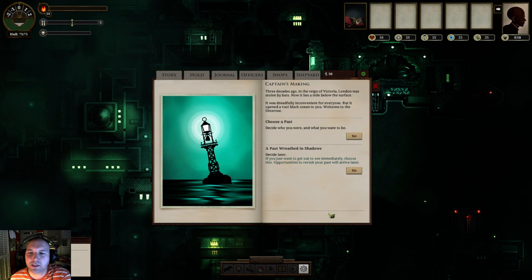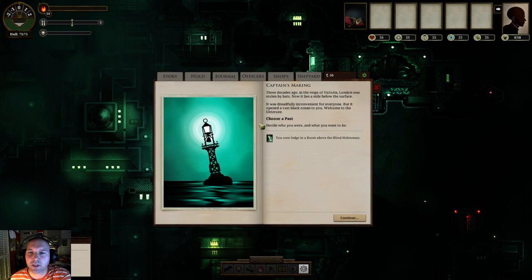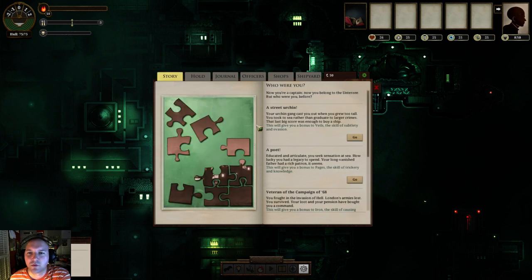The real place that Sunless Sea shines is in its writing. This is actually from Failbetter Games, who also made the browser-based game - which is now out on iOS - called Fallen London. It's one of those text browser games where you just click and answer questions and do dice rolls, basically. It's really fantastic, really worth playing. It's free. Definitely worth checking out. And Sunless Sea is kind of a companion to that, if you will.